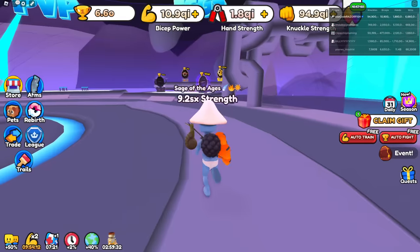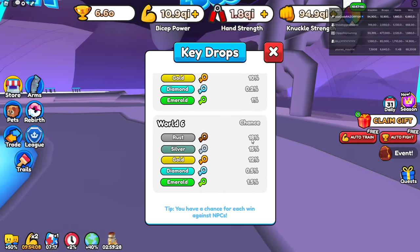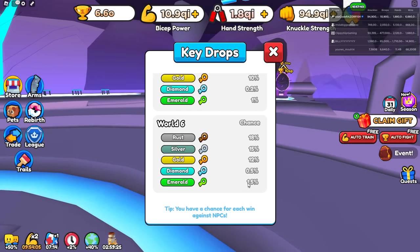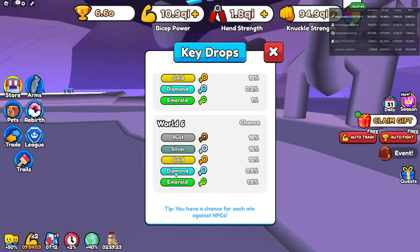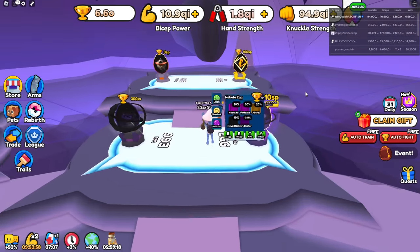Let's check out the keys, because I'm pretty sure there should be some better rarities in World 6. 18% chance Rusty Key, 1.5% chance Emerald Key, and 0.5% chance Diamond Key. So in World 6 you have a better chance of getting those Diamond Keys, so that's pretty nice.